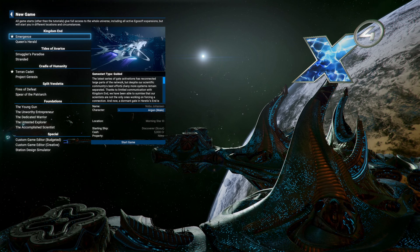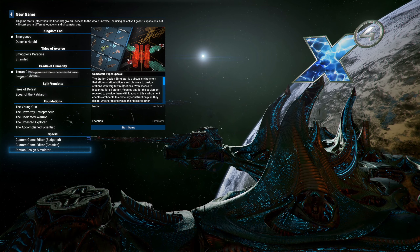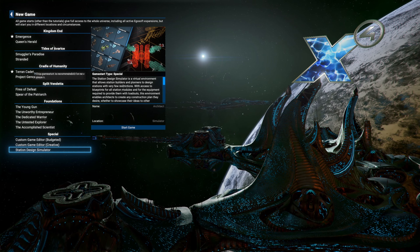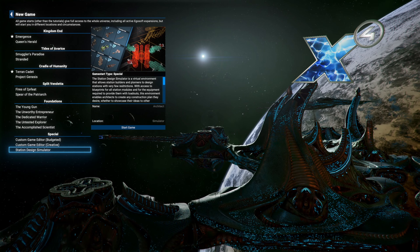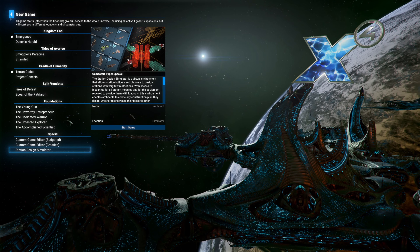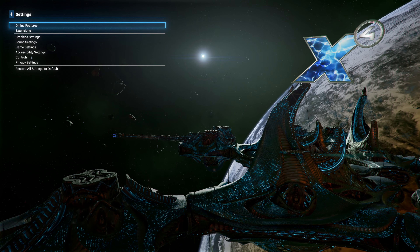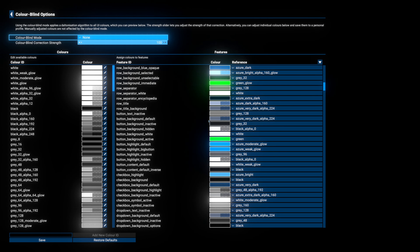The new game screen now shows where it recommends you start. The Terran Cadet start — which I've always said is great — is now marked as recommended for new players, as is the Emergence start. I've commented on this in most of my guides, saying Terran Cadet is one of the best for new players, so it's good to see that feedback taken on board. The menus look a little bit cleaner with this neon glow — more cyberpunk-esque.